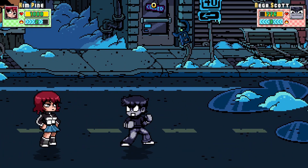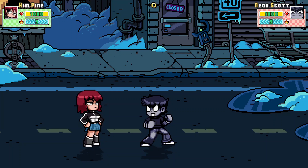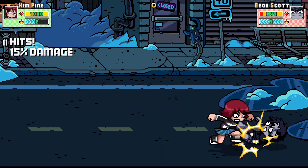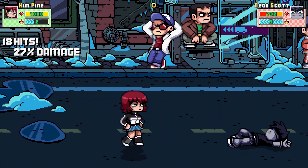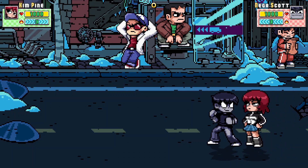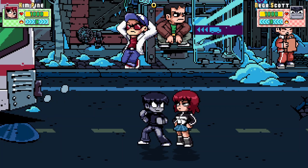The EX version is the one you want to look for because it does a ton of damage and you can link it better. The EX one is your best friend. Her best combo is definitely her heavy combo because it leaves them close enough for you to do the stump and link it in.